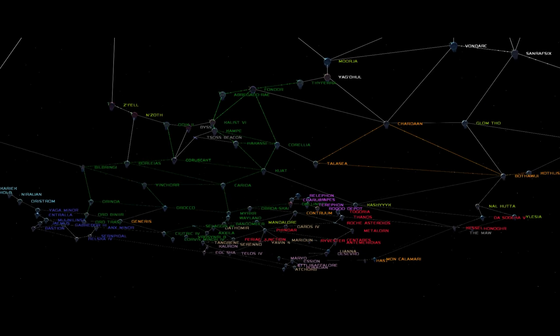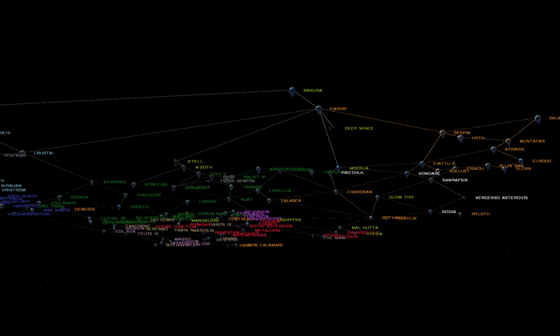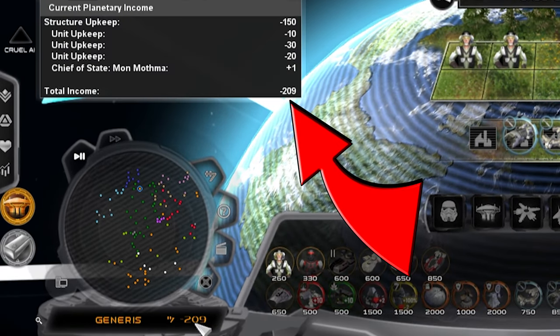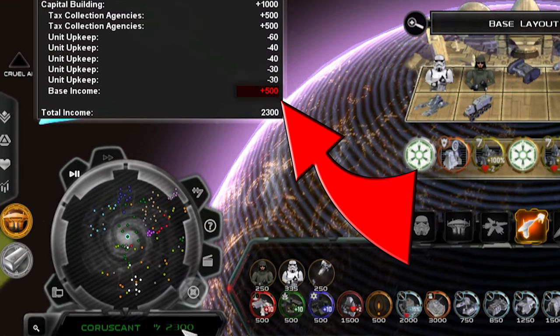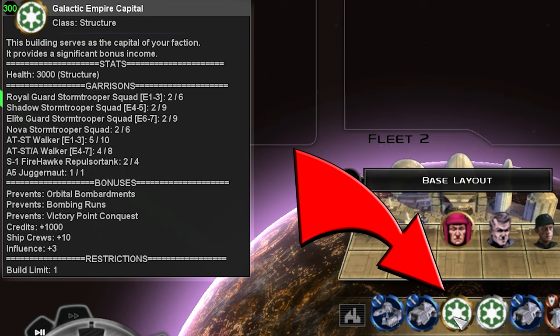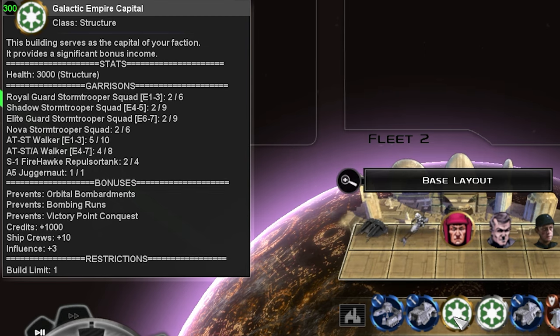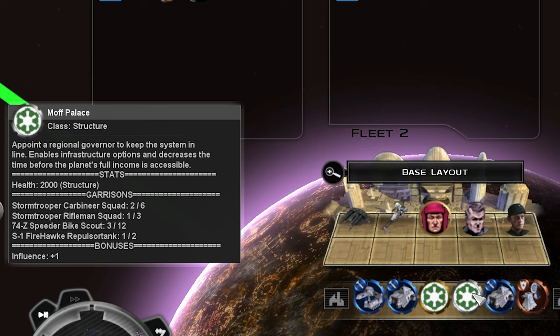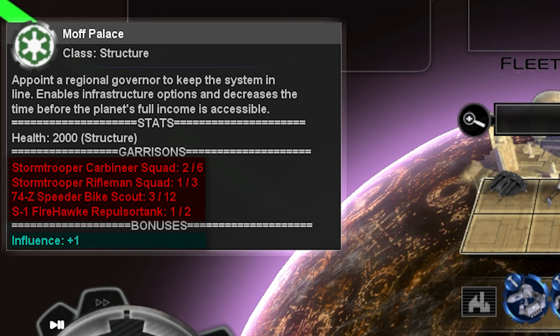Before we get into the nitty-gritty details, first we'll explore all the options available to your empire. Planets you own will generate income weekly. Unpopulated planets like Generis will produce very little, whereas Coruscant will make you 500 weekly income as a base. Every faction will begin with a capital structure that adds a thousand to your weekly income. That capital serves as your main base, producing additional ship crews and income every week. Your capital is not to be confused with your Senate or Moff buildings. You can only have one capital structure at a time, whilst your Moff palaces and Senate offices are not so limited and will provide defenses and influence for that planet.